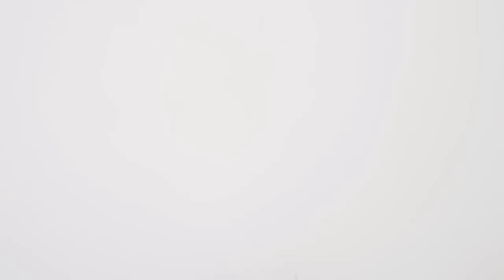Guys, we completely forgot to give our Pharaoh the symbols of power — it's a whip and a scepter. Our little Pharaoh is ready!